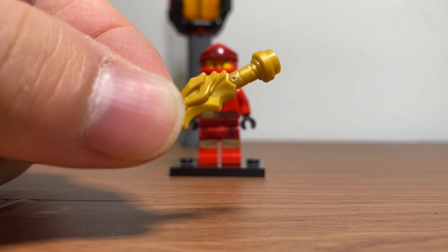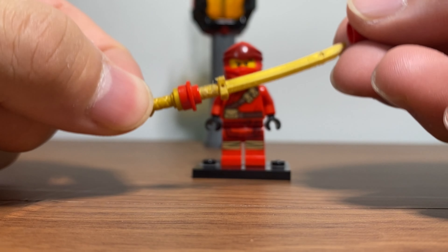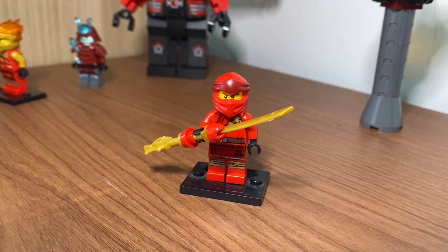For his custom weapon, I'll take a dragon handle, a red stud with a hole, a golden sword, and the bottom stud of an antenna piece. We can slide it on and we have a good weapon.